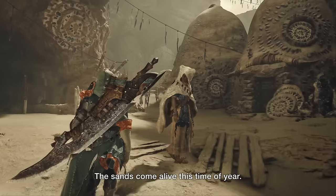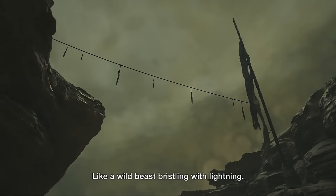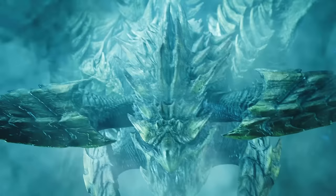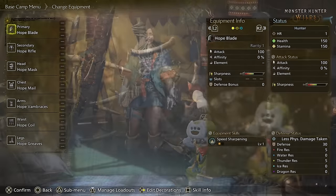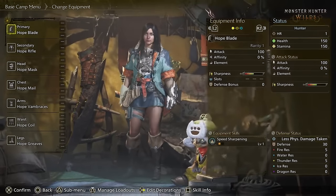Armor is no longer gender locked. There will still be male and female armors, but regardless of your character's body type, you'll be able to use either. Layered armor will be in the game and can be unlocked via progression. Weapons will have built-in skills — for example, I noticed Ballistics on the Light Bowgun and Speed Sharpening on the Great Sword shown in the first hunt of the first live stream.